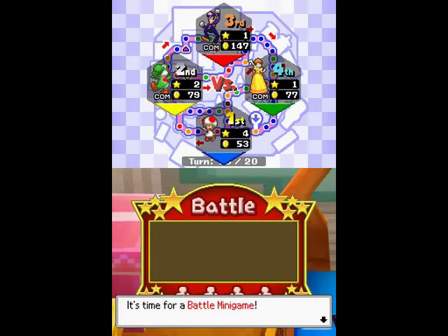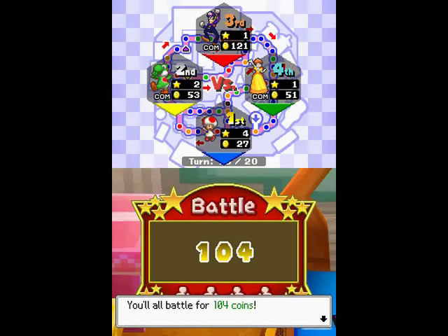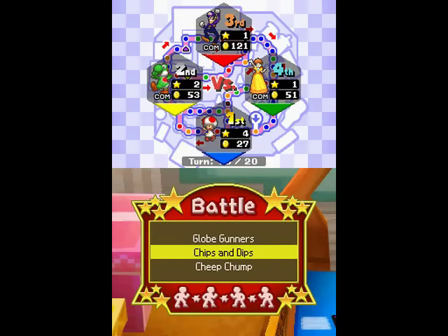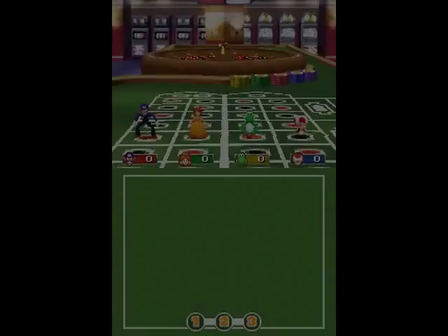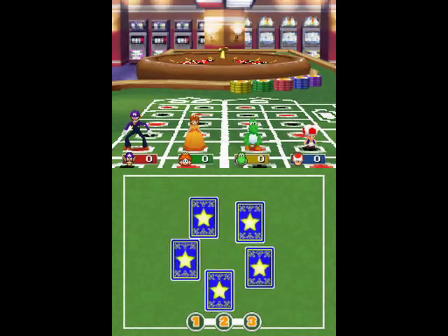Battle minigame! Can we get the new one this time? 26 coins each — all those coins we just won in Airbrushers are now in the pot. This is going to be a massive minigame. Globe Gunners? Nope, it's Chips and Dips again. Oh, but this is bad — it's a luck-based minigame. All those coins and it's going to be based on luck.